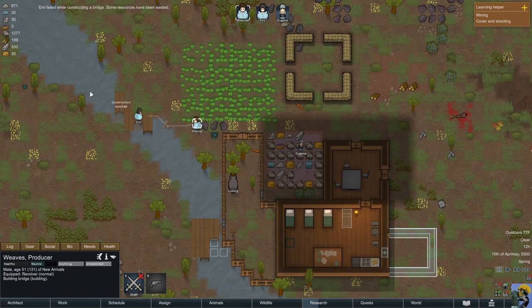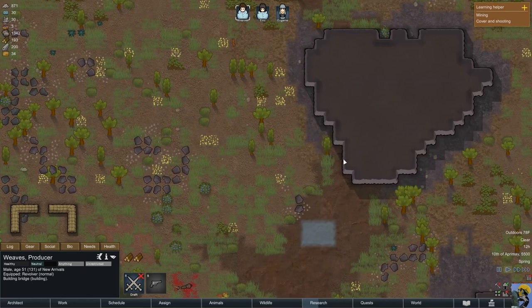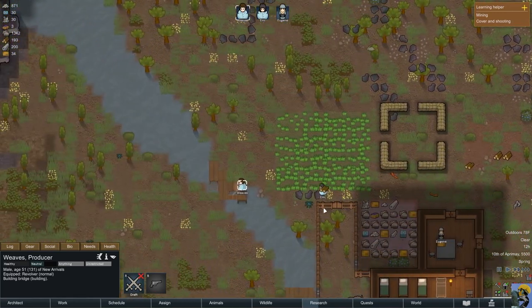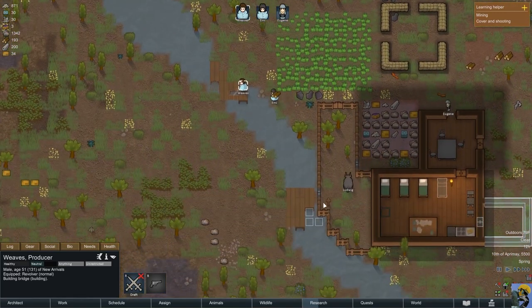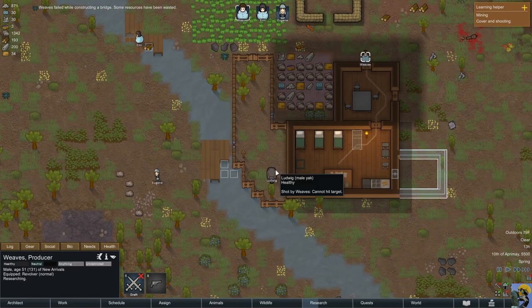Emi failed while constructing a bridge — that's too bad, she's usually pretty good at that. Now she's going back to building it. Weaves is going to research — okay, you could do that, that's fine.